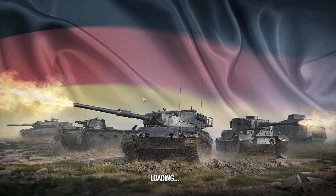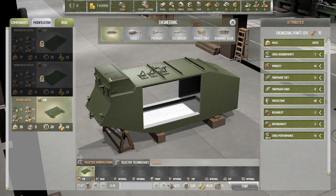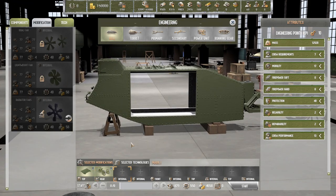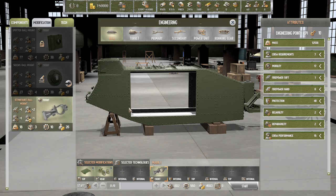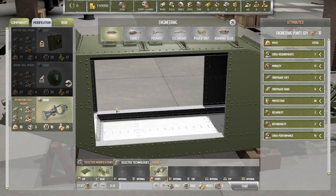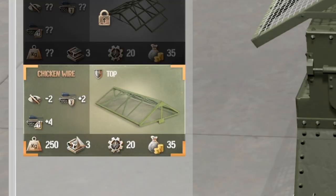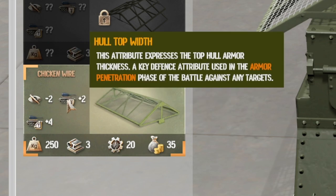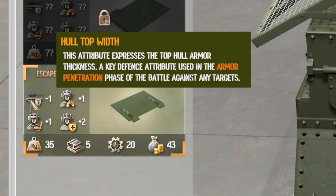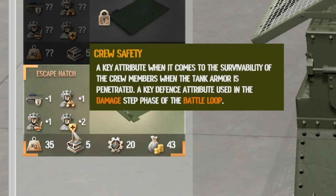After research, we move on to engineering. We pick a component and from there we can modify it. For instance, we can add an escape hatch to the top — now there's actually an escape hatch. We can add a tail wheel to the rear, and add a ball mount to the front. We can also add chicken wire on top, which would make it really annoying to use the escape hatch. All of these add different modifiers — the escape hatch reduces hull top width but increases crew awareness, crew comfort, and crew safety, while the chicken wire adds hull top angle and width but negatively affects stealth.